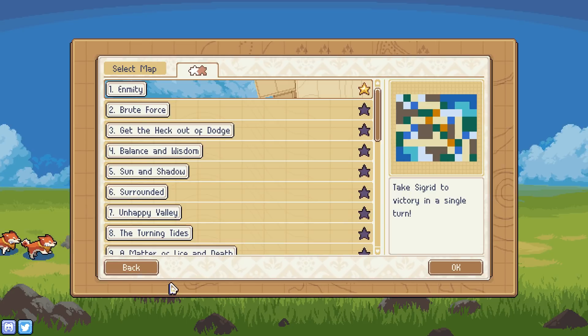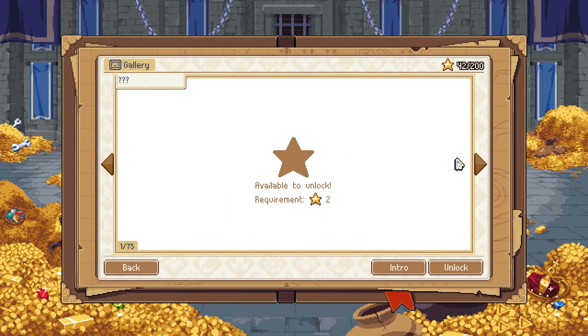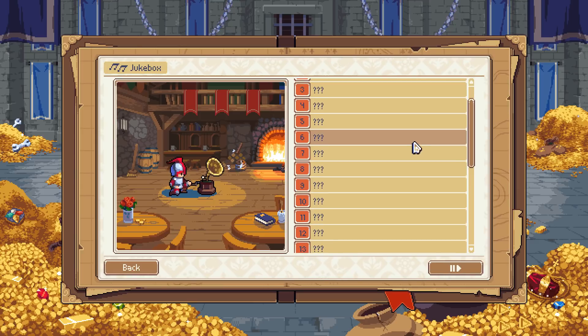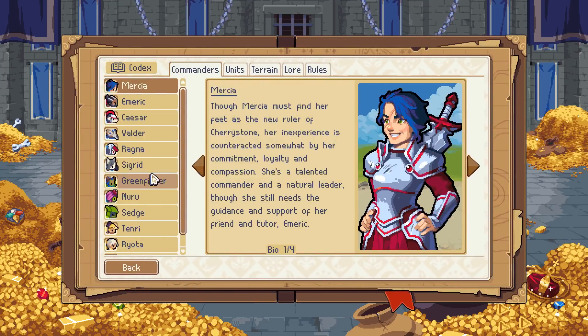We get a star for it. I haven't actually shown you guys what we do with the stars. In the extras menu, we can buy stuff in the gallery with the stars. There's only 150 stars worth of stuff to buy, and you have to unlock the ability to buy some of it. I assume this might show us stuff from the fourth faction — or no, we've seen all four factions. I don't know. The songs say 'play more arcade runs to unlock this track,' so we don't unlock those with stars.